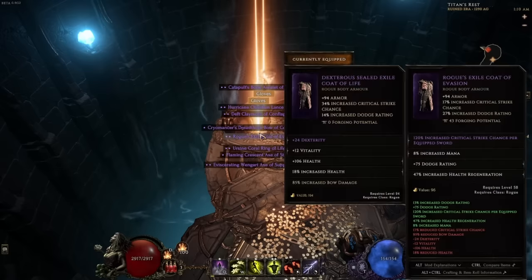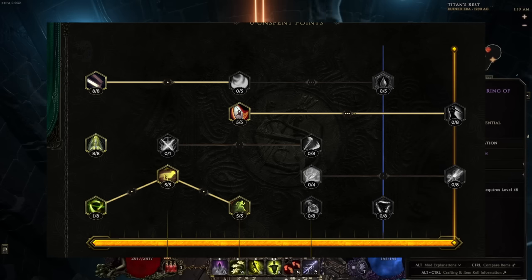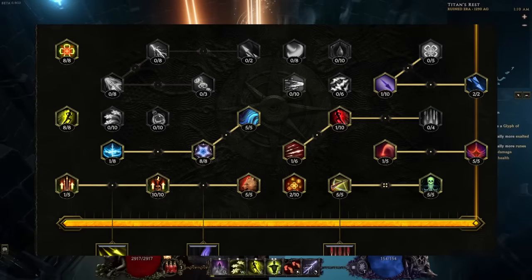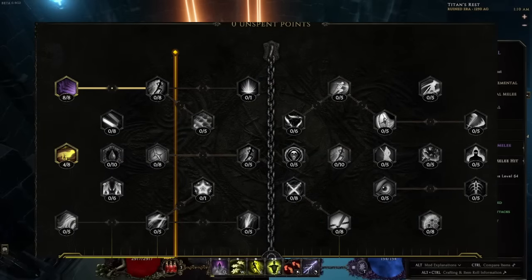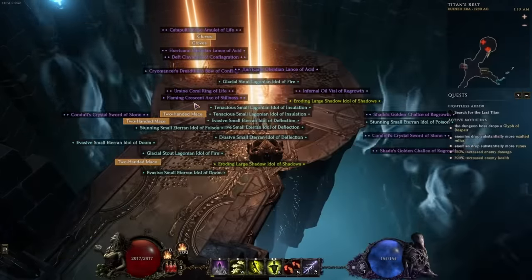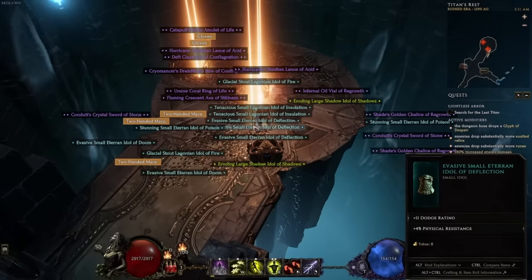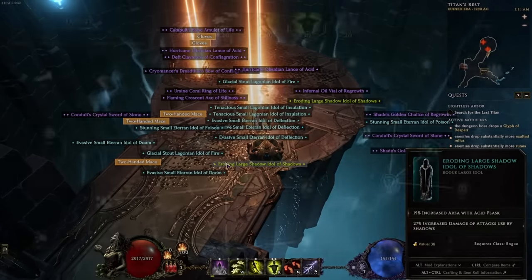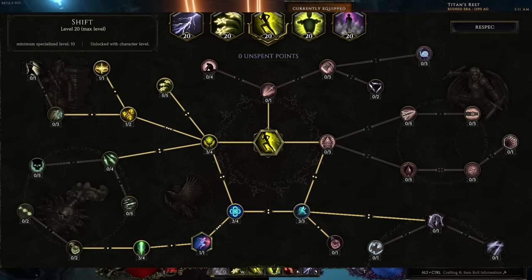Here are the passives. You want to go rogue base passives first, then marksman second, then blade dancer last. We splash into blade dancer for the extra dexterity and a little bit to buff the shuriken move. Most points go into marksman — that's where the most important aspects of the build are.